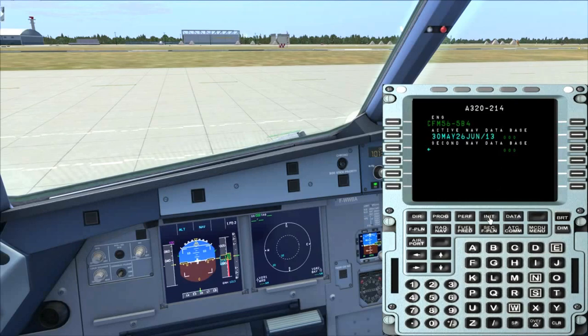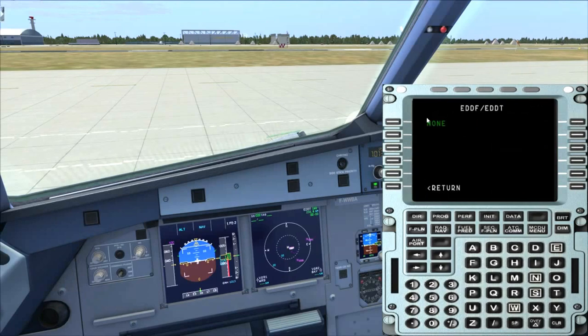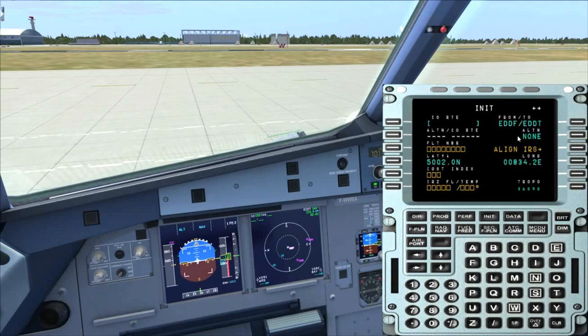You would go to the INIT page of the MCDU and first of all insert the destination and your origin. We are flying from Frankfurt to Tegel here. So we enter into the scratchpad. Now the MCDU will search in its local database if there is any company route and would show you some if there is one. On my system there is none because I am not using it at all.